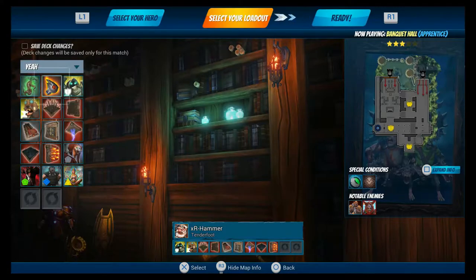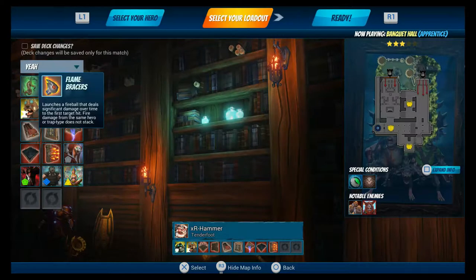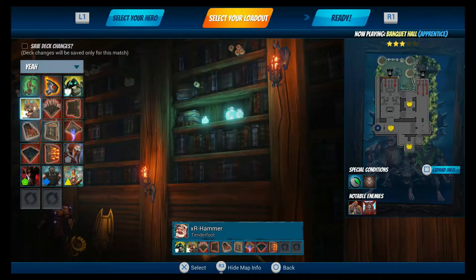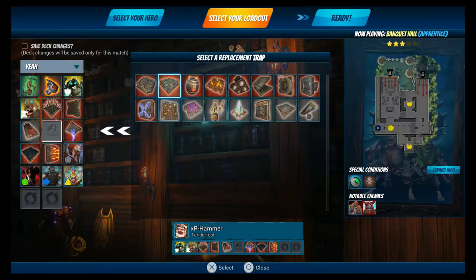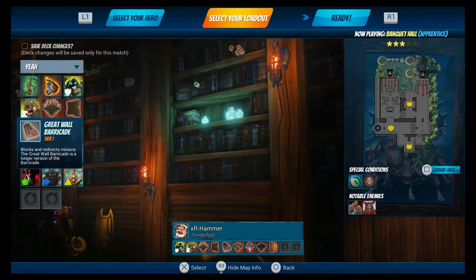The loadout we're going to be using: we've got our Vegetable of Mending — it grants a short period of increased health regen, but the effect is cancelled upon taking damage, so it's really a run-away-and-use-it item. We've got the Flame Brazer which launches a fireball dealing significant damage over time to the first target hit. We've also got the Lion Guardian, Blacksmith Guardian, floor spikes, arrow wall, and barricades — I might swap out for the normal barricade as it doesn't quite fit in a couple of spots on this map.